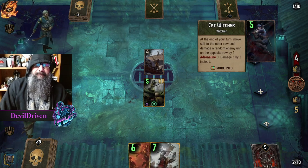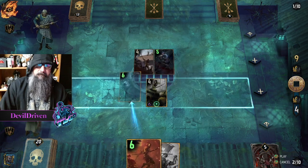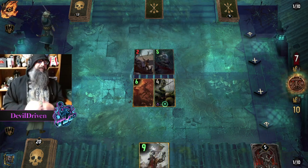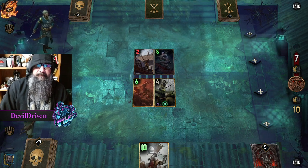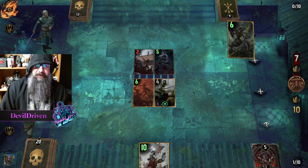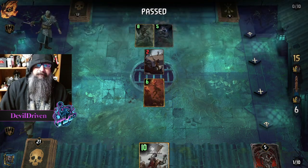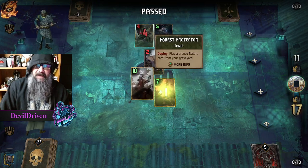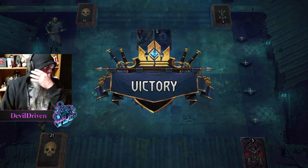Cat Witcher — interesting. So that's gonna be our hit. I think we got him. No, Agalus is bad news. Force Protector's good though — he gets a rip. Is that enough? No, it's not enough. Beautiful. Good game.